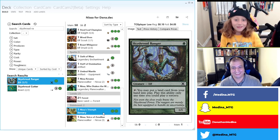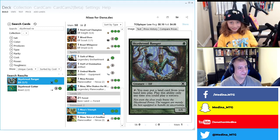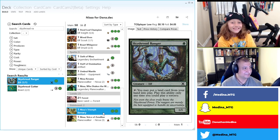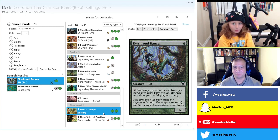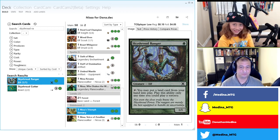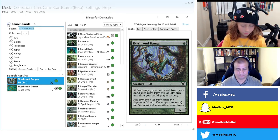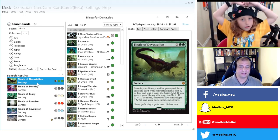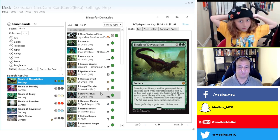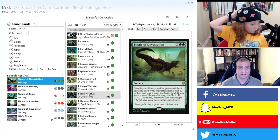We could play Tron in the deck — get the Tron pieces with Nissa's Triumph and put them into play. Should we play Tron? That's a cool combo. If we do play Tron we need some big mana sinks. How about Finale of Devastation? If you pay ten or more into it, all your creatures get +10/+10 and gain haste. That seems crazy — let's add it.